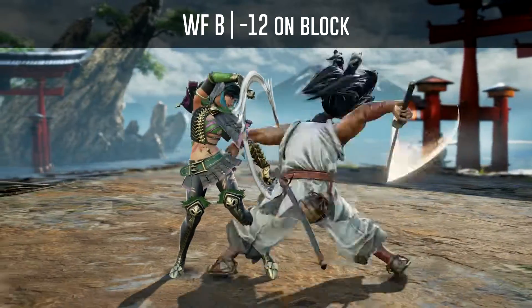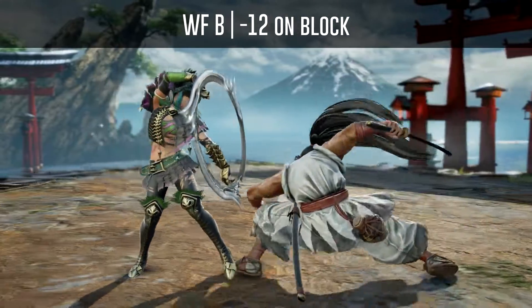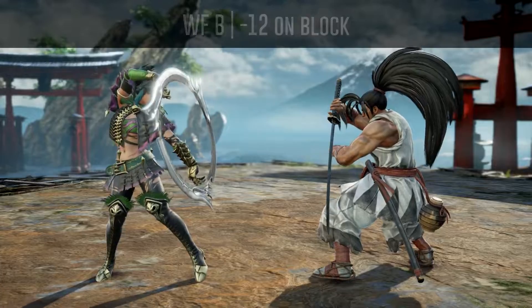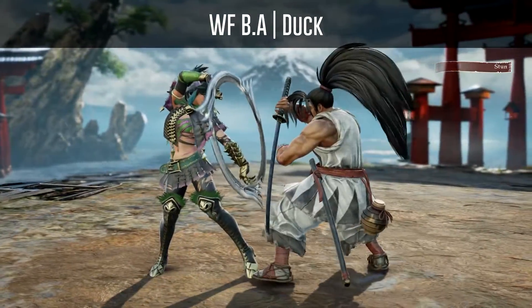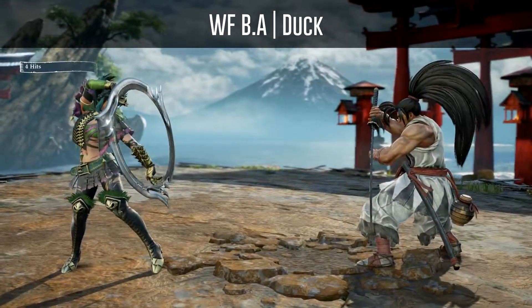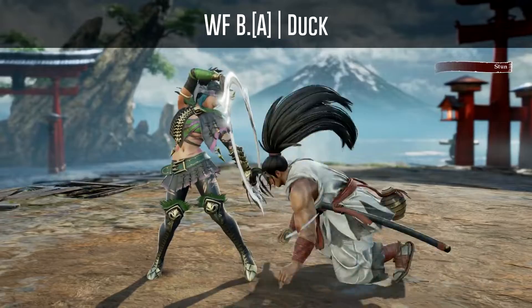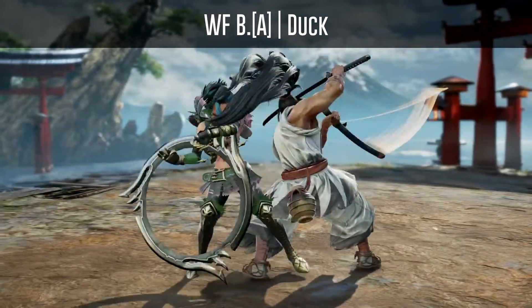Haomaru's Warrior's Focus B is minus 14 on block but has a follow-up that cannot be interrupted. He can duck the second hit of his Warrior's Focus BA. And of course you can also duck the second hit of his Warrior's Focus BA hold, which will transition into bare knuckle stance.